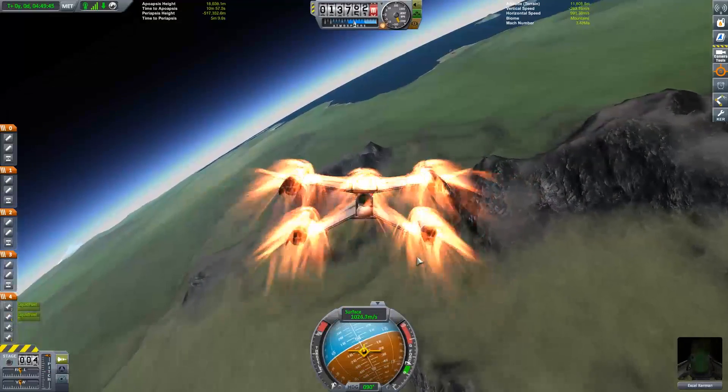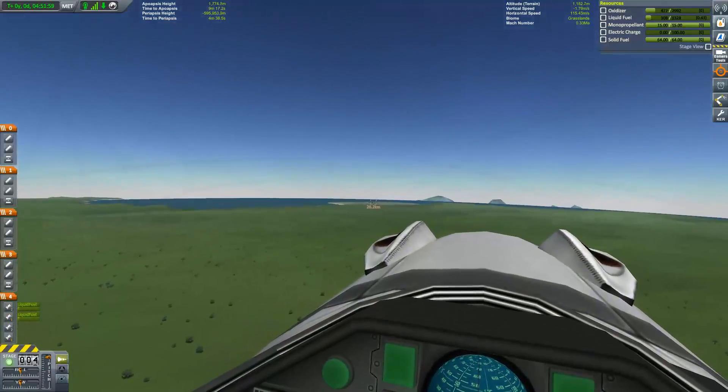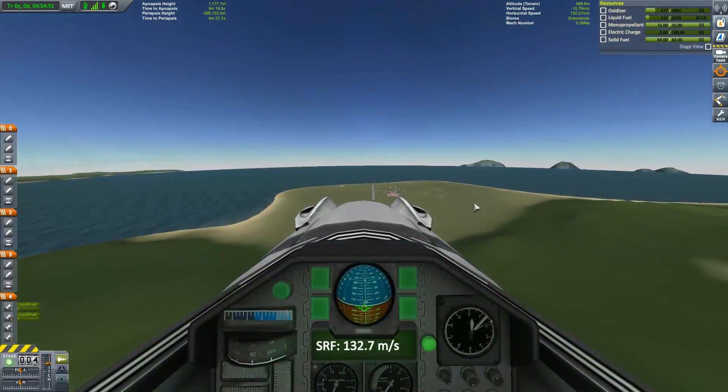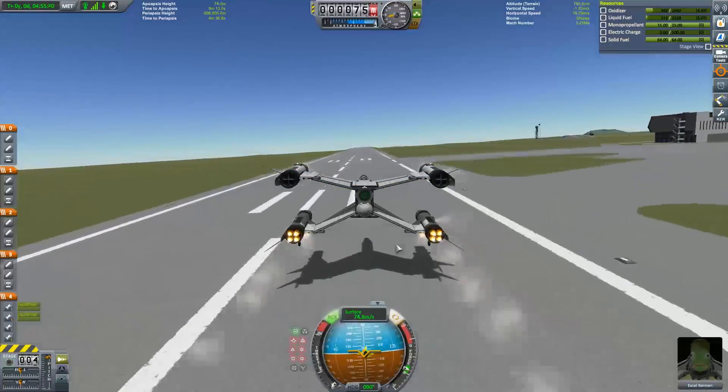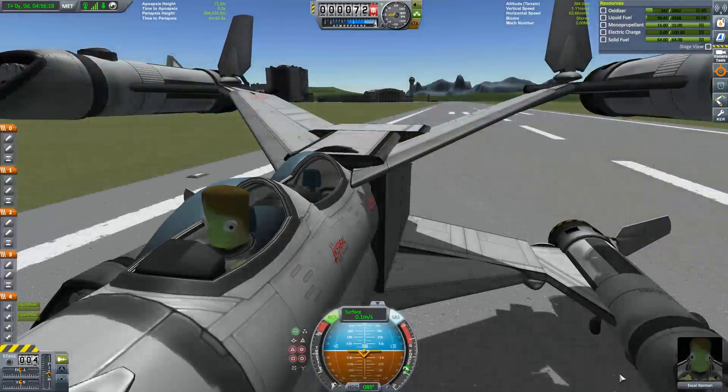After installing Kerbal Trajectories, I was finally able to make a decent-ish landing at KSC. In order to save fuel, I only had the bottom two engines active, which also helps keep the nose up. I landed — surprised I didn't lose the winglets.